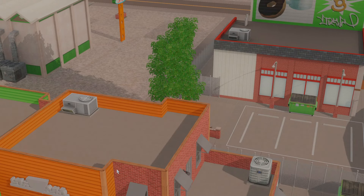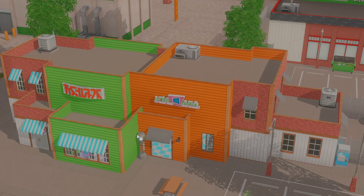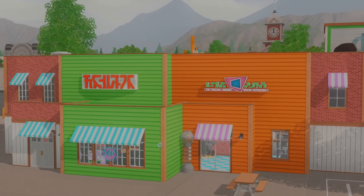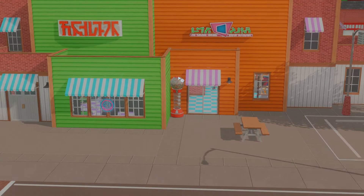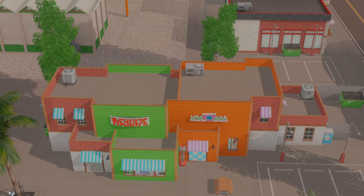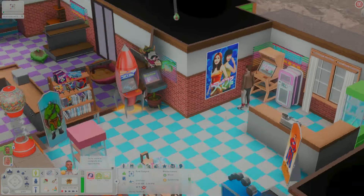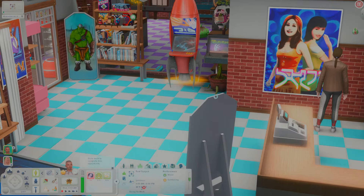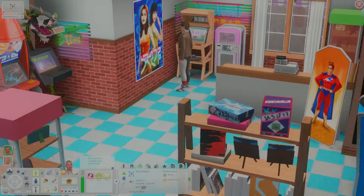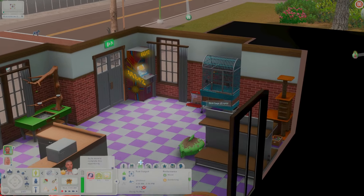Over here we have the pet and comic store — look at the colors, so freaking cute! A gumball machine — I've never even seen that in The Sims 3. This is really really pretty. It's a small comic store and pet store combined, but it has everything you need and it fits the aesthetic perfectly.